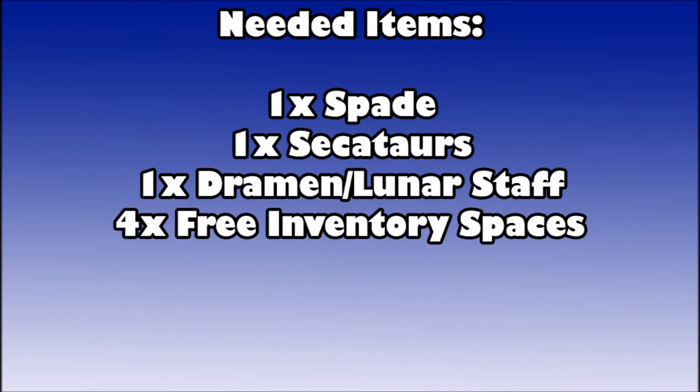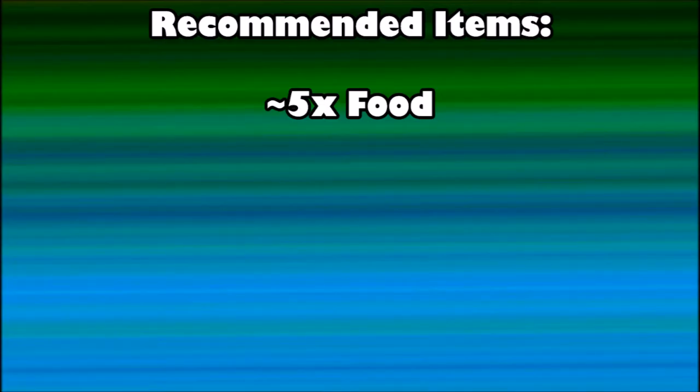The spade and secateurs cannot be the ones on your tool belt, so make sure you have the physical items in your inventory. I also recommend bringing around five food if you're a lower level — the boss doesn't hit too hard but it helps around level 40 or 50. I'd also suggest having around 10,000 coins in your currency pouch if you'd rather buy the required items off the Grand Exchange.